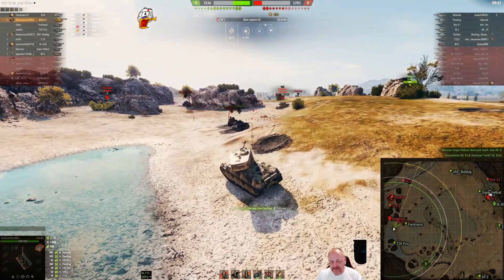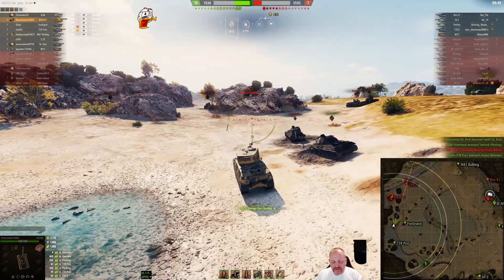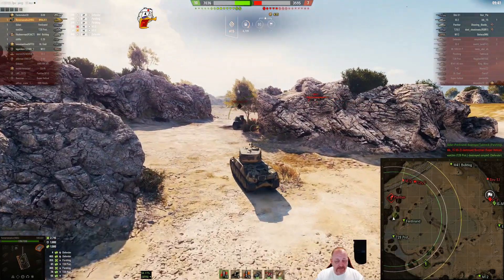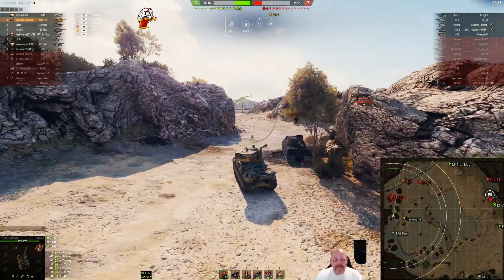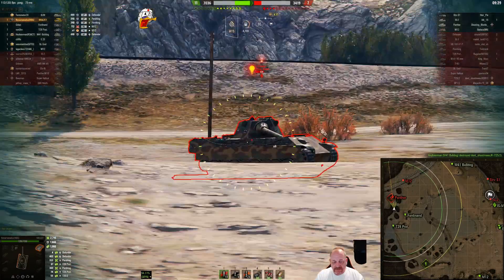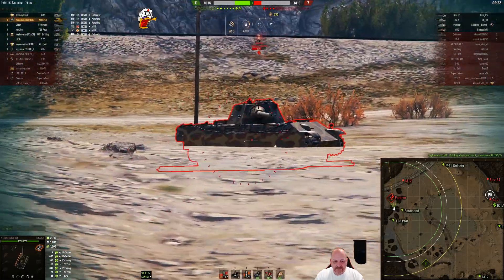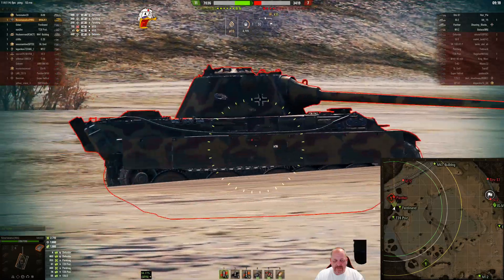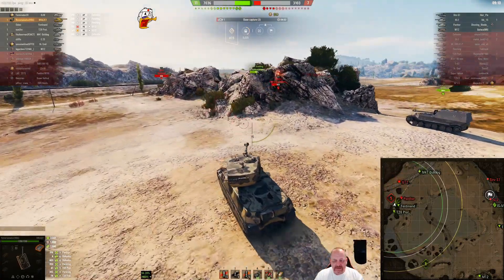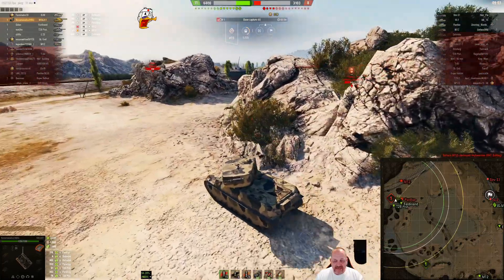Dirt shot! The Pershing is like 'tank must go faster.' The T28 gets into a spot where he can easily whittle down the Defender, which allows you to move forward and focus on the Pershing. Thank you, T28 Prototype. There goes the T25-2. A Panther — ouch — and another tracking shot, seriously. That long gun's not going to be able to do anything to you. Nice shot into his side as he's moving. He wants to take on the Ferdinand — different idea — he's taking out the Ferdinand.